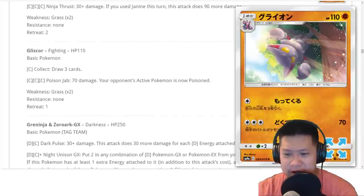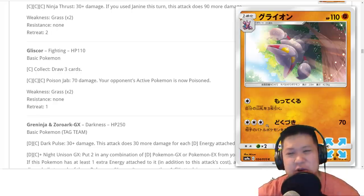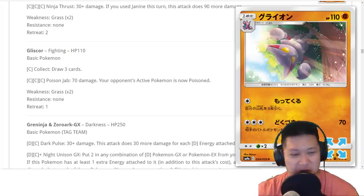Gliscor — my review is going to be quick because this card is trash. You can use any energy acceleration to it, but it just doesn't do enough damage and it dies too quickly. Back to you.